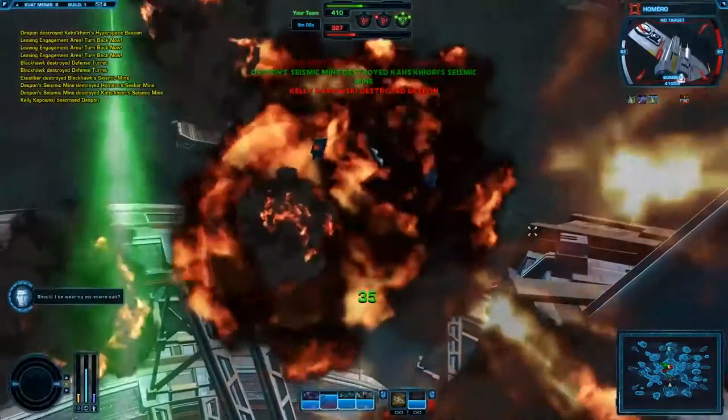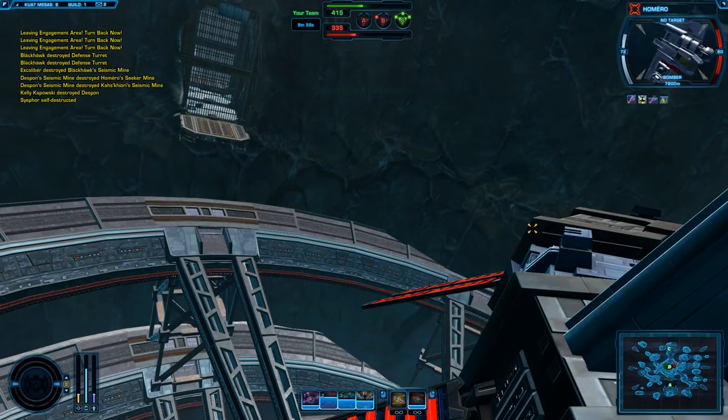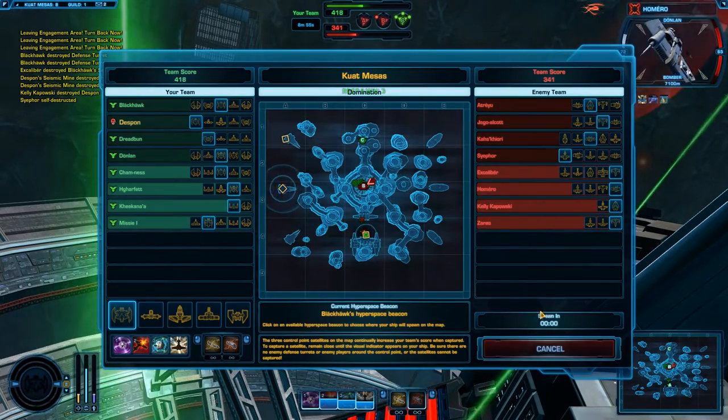This time lost to travel can be greatly reduced with a properly placed hyperspace beacon, which acts as a forward spawn point lasting 180 seconds.